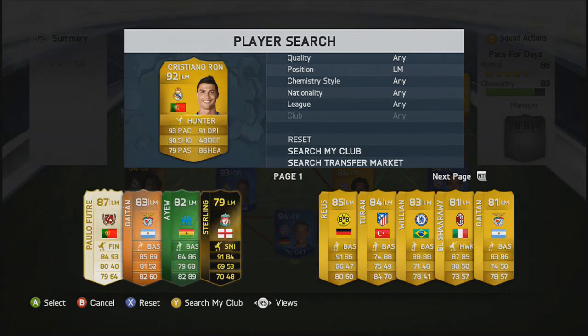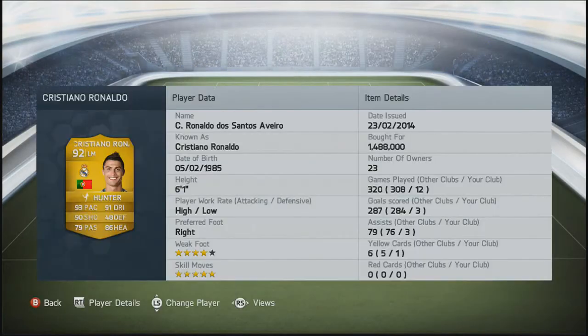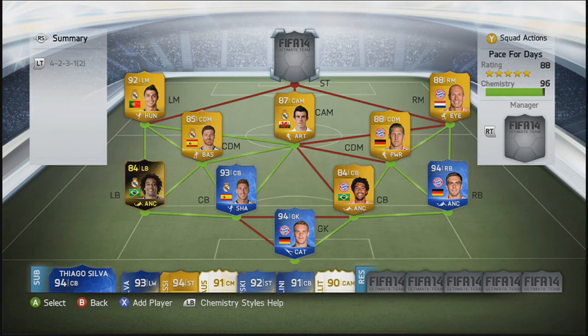Moving into the left-mid position guys, we are going to go with Cristiano Ronaldo, coming in at about 1.4 million coins. As you can see, the stats are absolutely off the wall — he's so fun to play with. If you pack him, obviously keep hold of him. He's definitely the best player in the game in my opinion, and he doesn't get shoved off the ball like Messi or someone like that does.